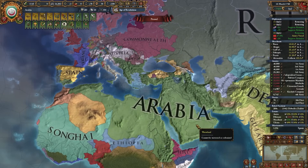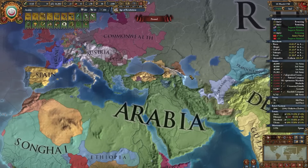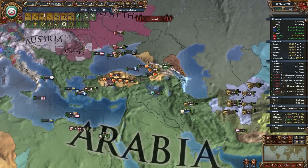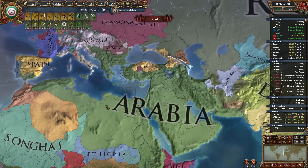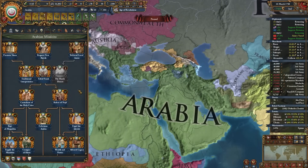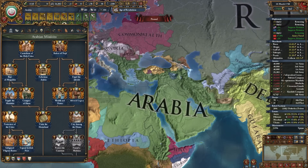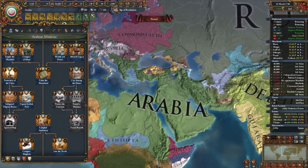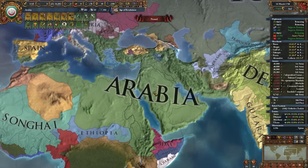There was an issue with my recording - I didn't realize I was recording the wrong bit. I missed the whole Russia war pretty much. But I got these cores back, that's a move. We formed the Caliphate, completed the Mamluk mission tree, and now we are Arabia. These are pretty much all the missions we've done in the Arabian mission tree, and I think this is about where we're going to leave it off for today.